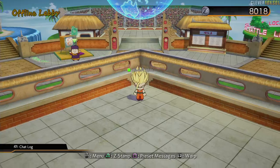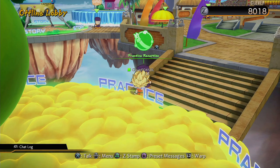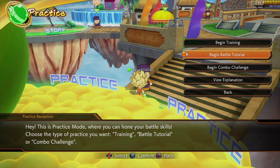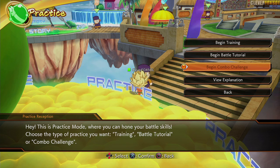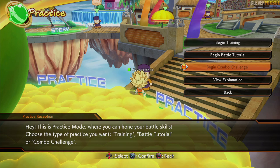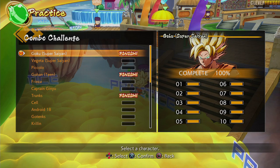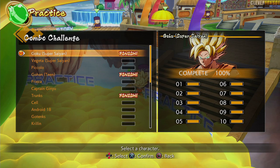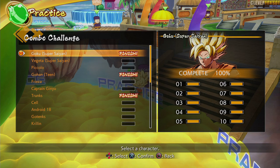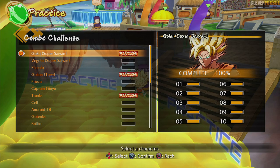Now we're going to get into something a little bit different. Back over here in the practice section, we're not going to do the battle tutorial since you should have completed that — we're going to the beginning combo challenge. In here we're going to click this and do Super Saiyan Goku, since I haven't completed all characters yet. My favorite is Teen Gohan but let's start with Goku.